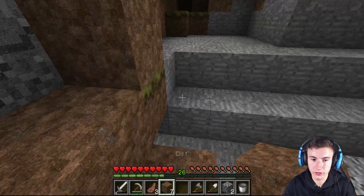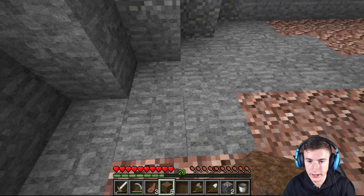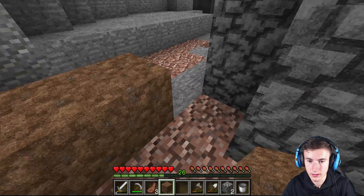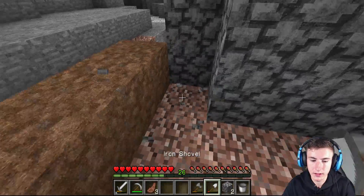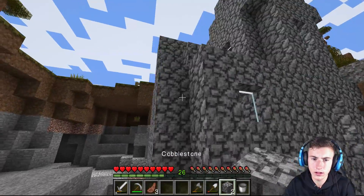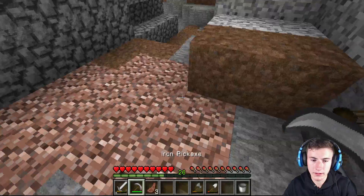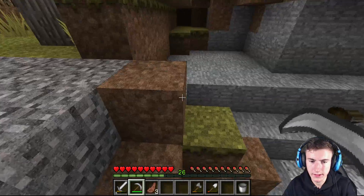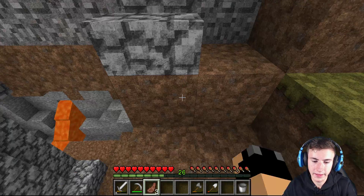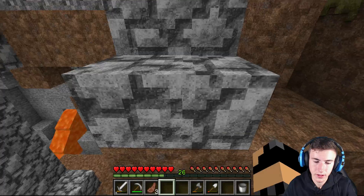I'm just going to use dirt to sort of guide us, and then we want one, two, three and we'll probably block off here like that. We probably don't want to add to that. It's probably not going to look very aesthetic anyway. Turn it around and it goes from a two to a three. I'm just thinking - how am I going to make it so... do I have stairs like that? Do stairs work like that all the time?